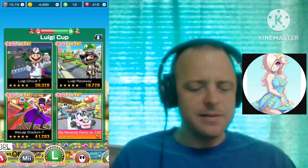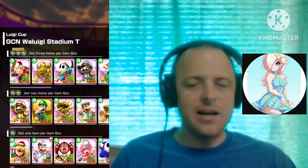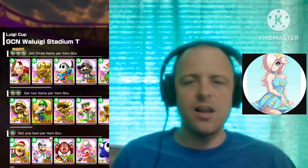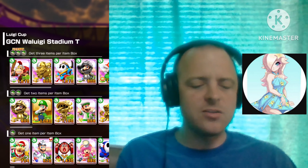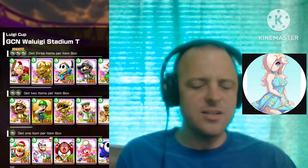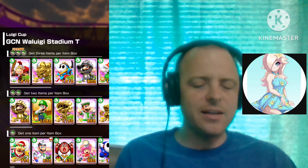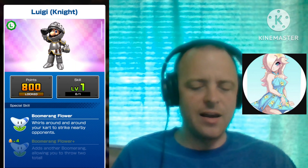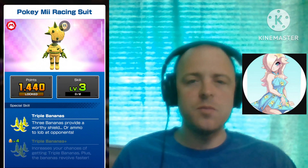Last but not least, we have Waluigi Stadium — another new track featured in this tour along with two of the Mario circuits. Here we got Double Feature Donkey Kong Gladiator with the Boomerang Flower, Gold Charger Chuck with the Coin Box, Light Blue Explorer Shy Guy with the Lucky 7, Night Luigi Double Feature with the Boomerang Flower, and the Pokebee Suit with the Triple Bananas.